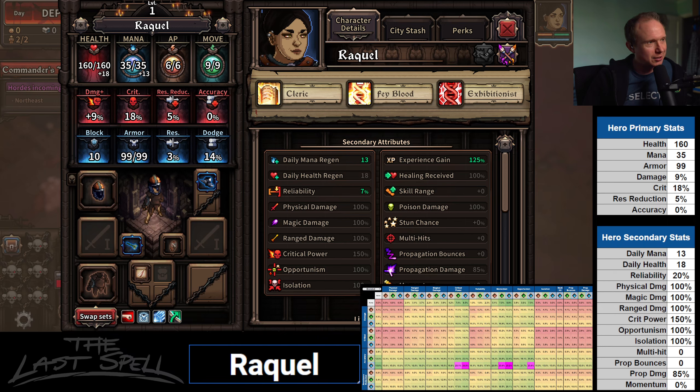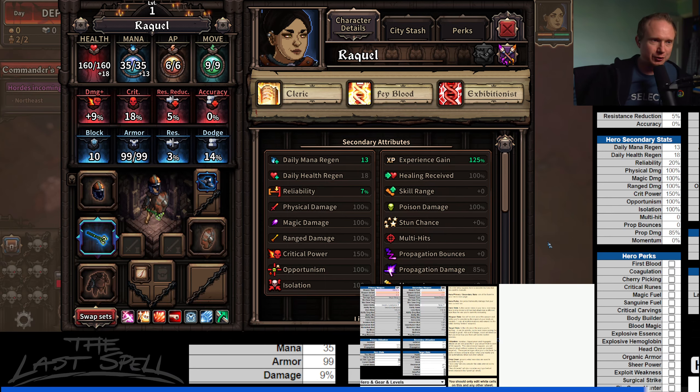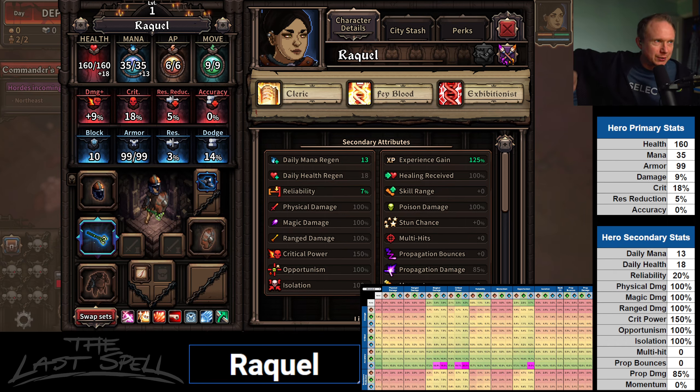I think it misdetected the weapon. Let me double-check this — no, level-zero wand. How curious. Let's check over in hero — okay, got it. It defaulted to an offhand wand, which is why the grid was the way that it was. Let's take a look again. There we go, that's more like what we'd expect. Crit power and magic damage are the good ones. We had an issue with none showing up; I have to make some changes to the way that works, but it won't stop us.